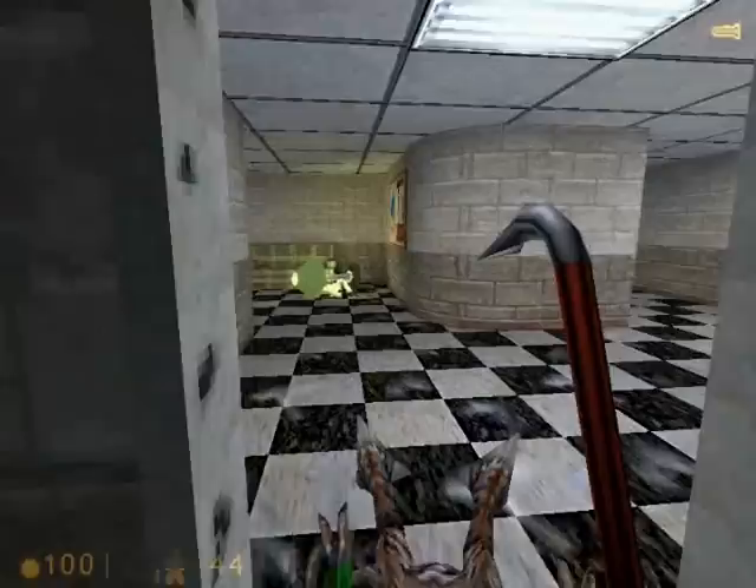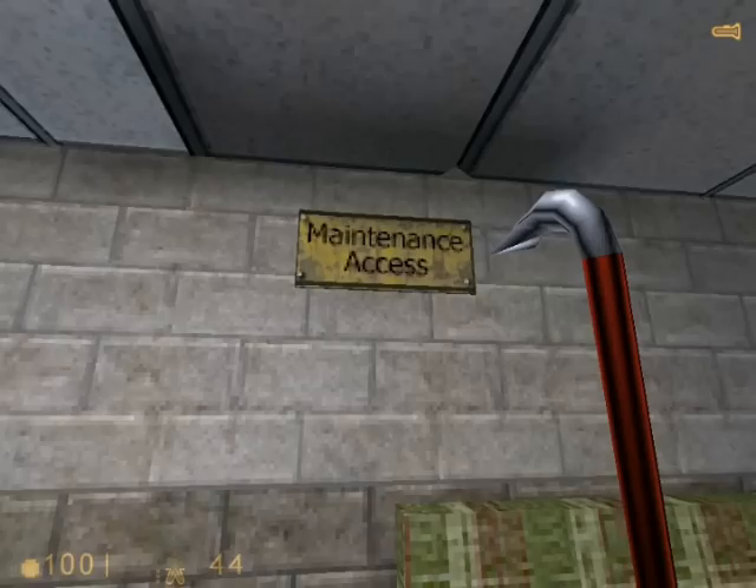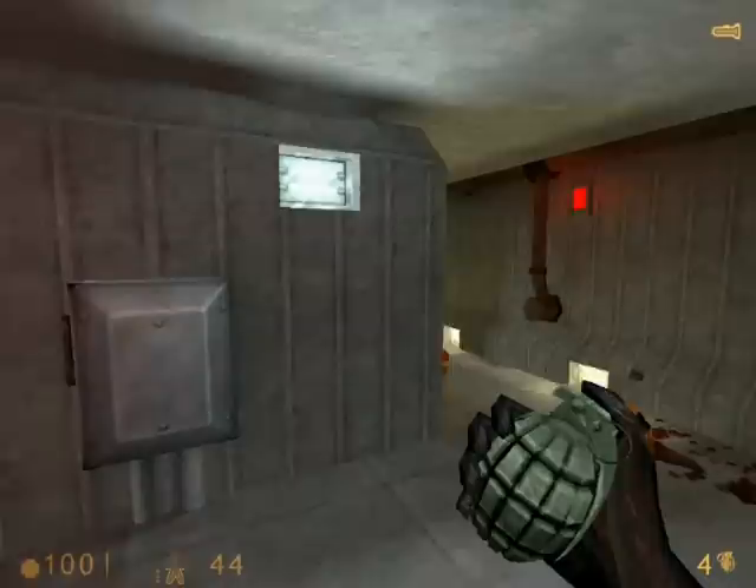You can turn on the lights if you want — there's nothing else to do in this room, so let's just exit back out. Now we'll go back to that lounge area. Notice anything out of place? Maintenance access — what's that doing in the lounge area? We'll jump on the couch and — a secret entrance! Most people don't know about this.